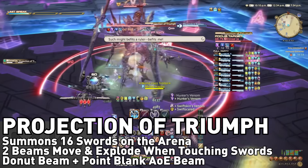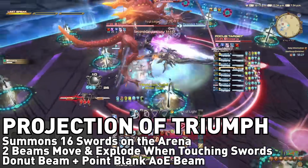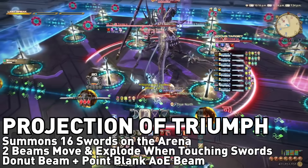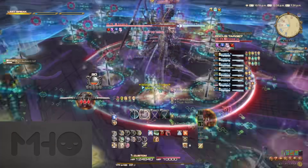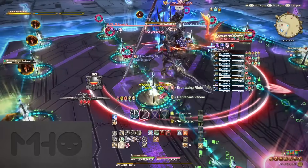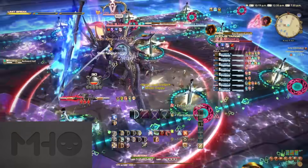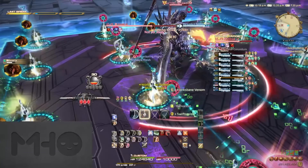After this is Projection of Triumph. This summons 16 swords on the ground which, on their own, don't do anything. However, two beams will gradually pass over the arena and trigger effects as they move over the swords. One side will have a small point-blank AoE on the beam, so every time it passes over a sword it does a little AoE. The other will be a donut that pulses around the sword's location — you'll just be dodging these as you perform other mechanics. I like to start on the side with the point-blank AoEs, stand between the second row of swords, and then move into the donut AoE as it passes through from the other side. You can also stand on the second row swords on the donut side and then move out when the point-blank AoE passes through. It's probably a good idea if your tank does one and the party does the other.